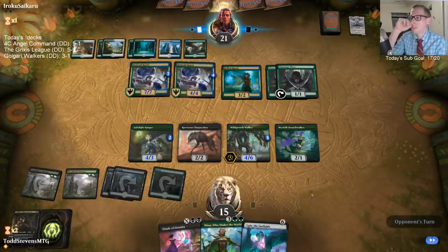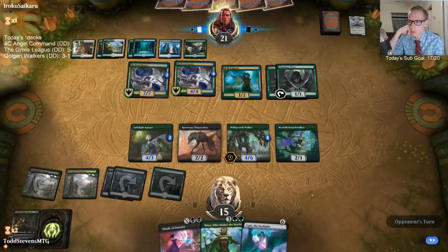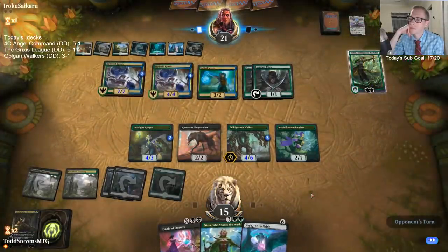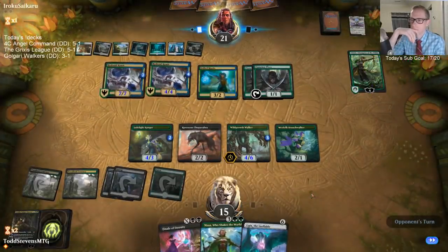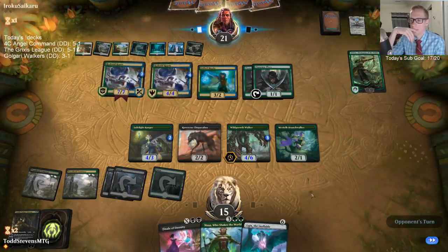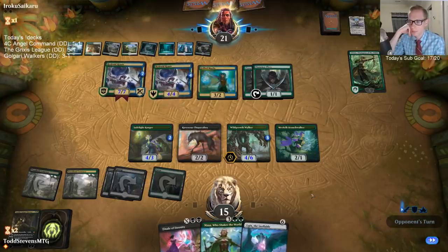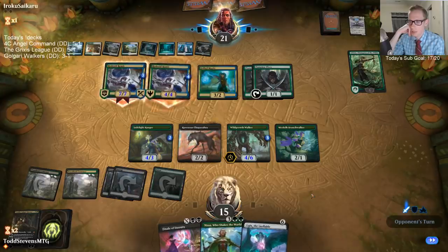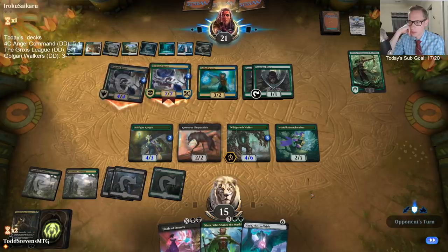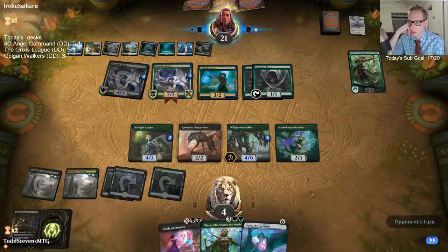I guess maybe we needed to play Nissa last turn — but the Nissa is just going to die. I need to just hit another land drop and be able to Ugin-kill the 7/7, but I guess that means I'm going to die if I do that. What's my out? I guess I don't have an out.